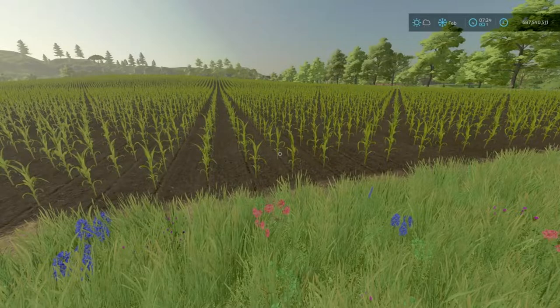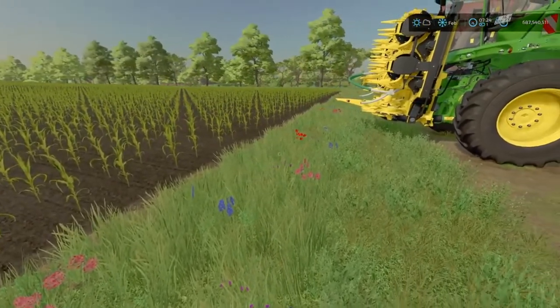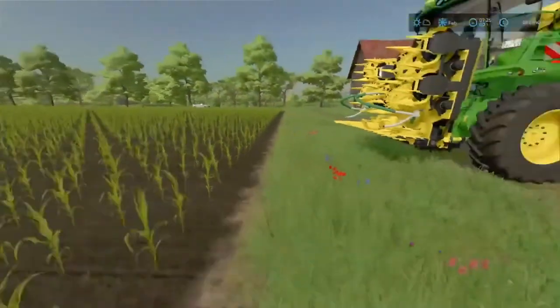So potentially this could mean a higher yield or a lower yield. My thinking, of course, is it's going to be a lower yield. However, if you're running seasons — especially like six or ten day seasons — that could really make a difference. So this is growth state number one of the corn.